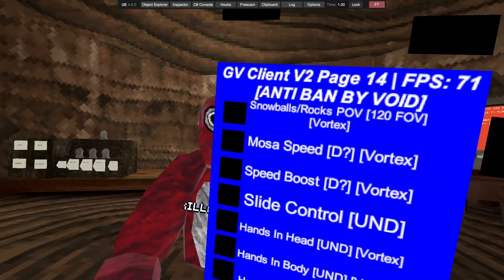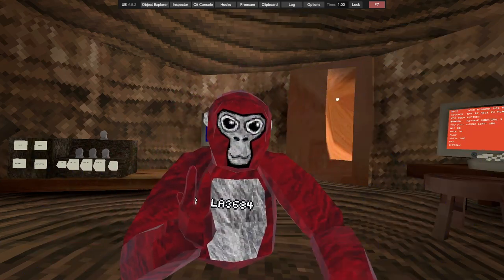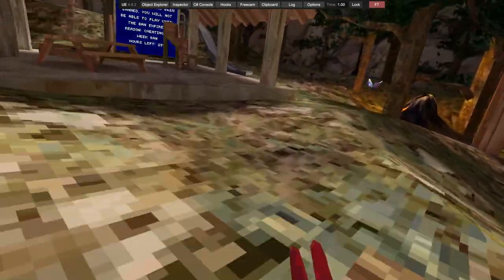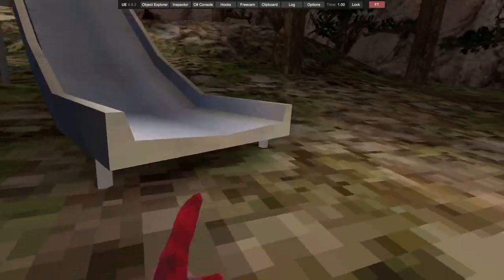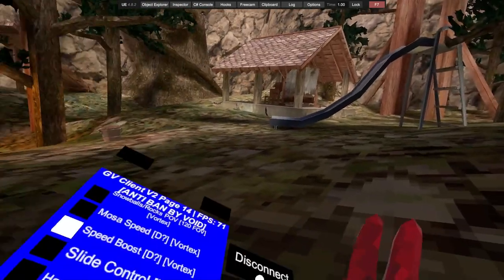I'm back. We then have snowballs and ruck mods, first-person camera, and most of the speed options. There's a slight speed boost and a bigger speed boost — it isn't really detected.